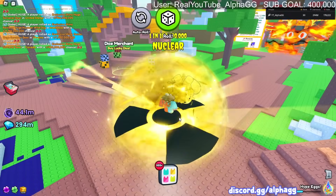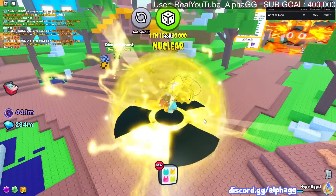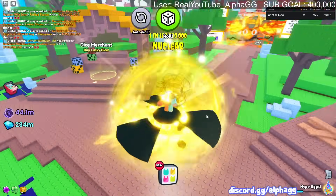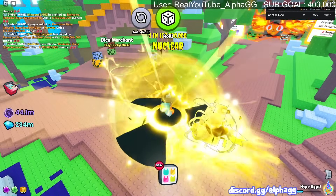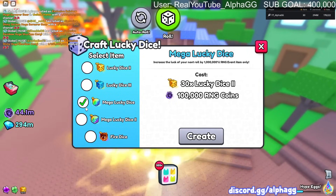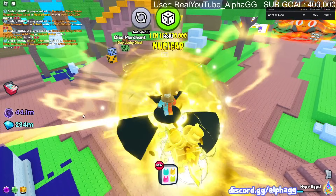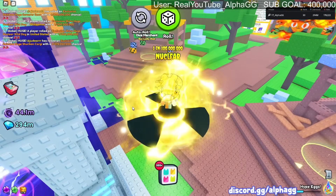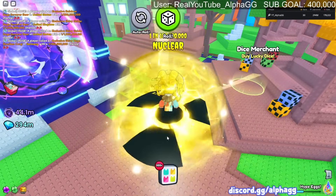Oh wait - I forgot about the people that already used their dice. You guys could have had 15 times more mega lucky dice if you had combined them before the update or after the restart. Someone in chat said they had 200k dice. What about the people that just used all their dice when it was 15 times more expensive? You guys just missed out on all of your dice - you could have had 15 times more. That sucks for all the people that just used their dice.